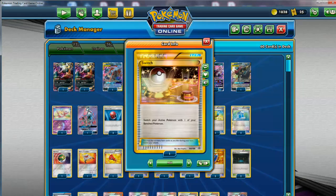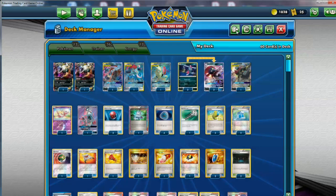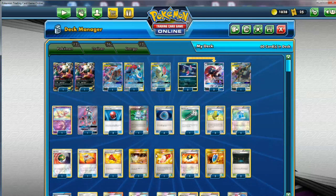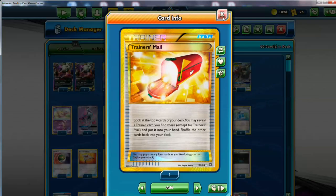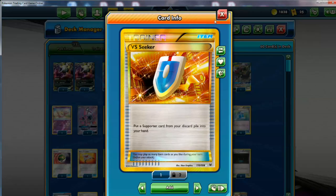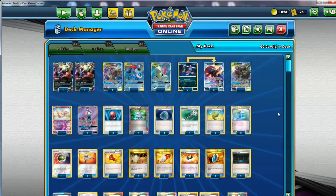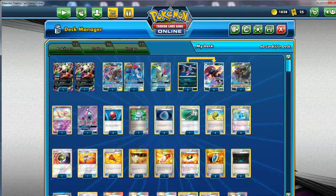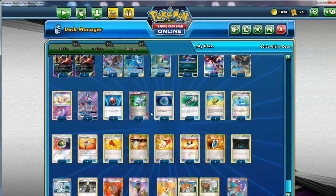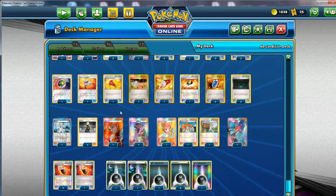Switch — I do run one Switch. I don't have space for Float Stone; normally there would be a Float Stone in here too, but we don't have space. One Trainer's Mail for consistency — excellent card. Double VS Seeker. I've got one Rescue Stretcher — you never know what you're going to want to recycle. Typical techs that can save your ass at the right time.